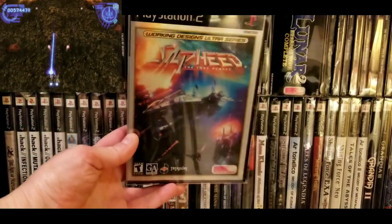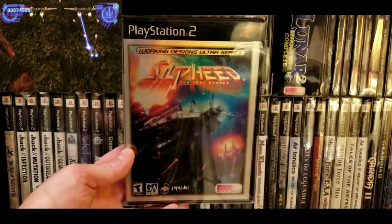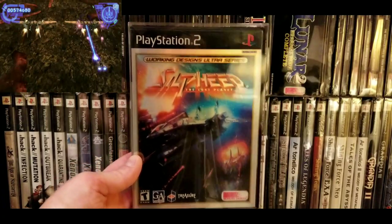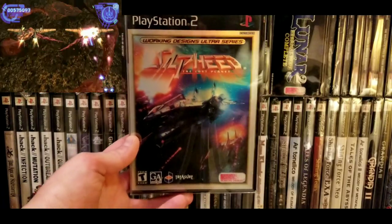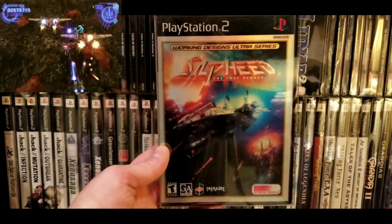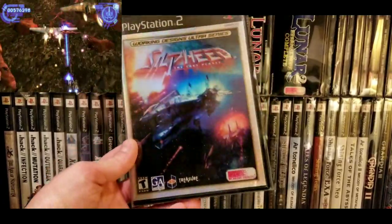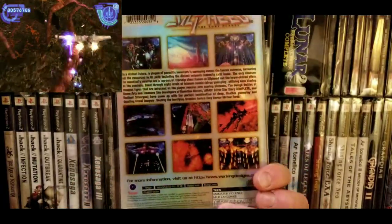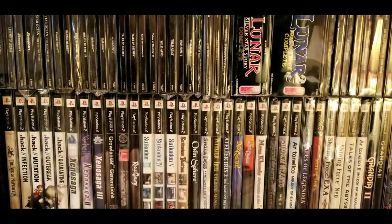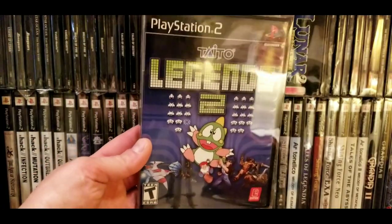Next game: Silpheed. This is one of two Working Designs games I believe were released on the PlayStation 2. There was a Sega CD version of this game — it's pretty crude. I guess it's one of the first 3D shooters. This one's decent. You know, Working Designs — it's got the glossy cover. Silpheed for the PlayStation 2 is better in my opinion than the Sega CD version.